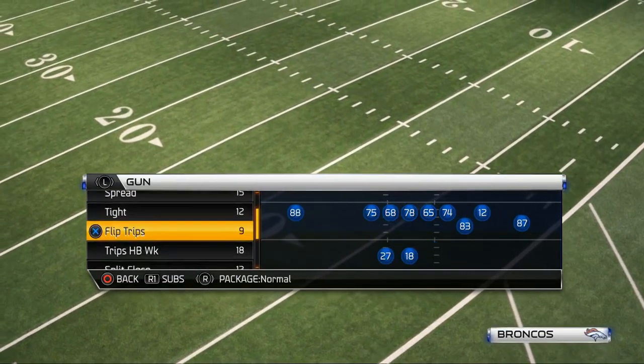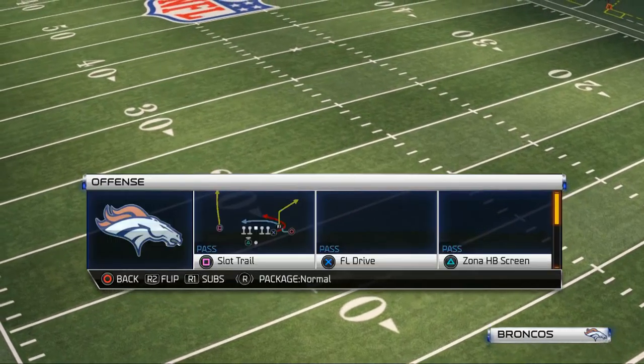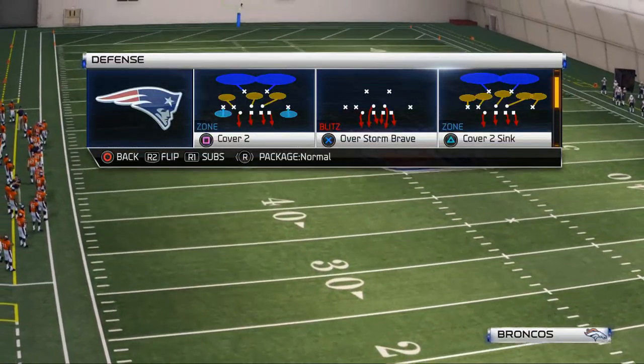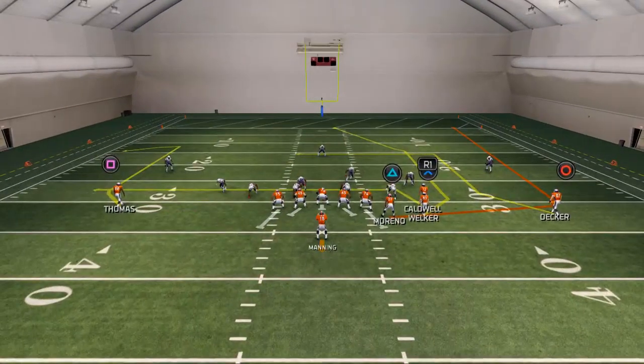Today's play comes from the Shotgun Flip Trips formation. The play is going to be Halfback Wheel, and we're going to show you how it beats heavy nano blitzes like the Nickel 3-3-5 Over Storm Brave pressure.